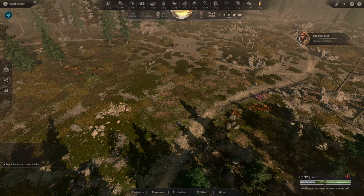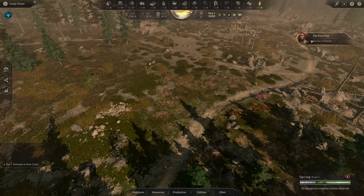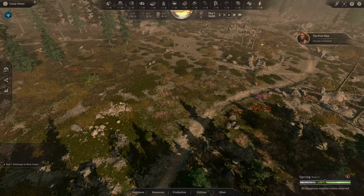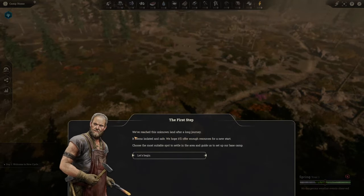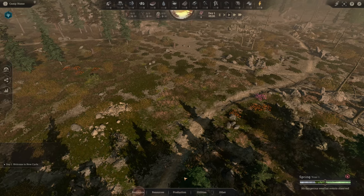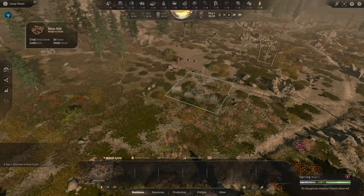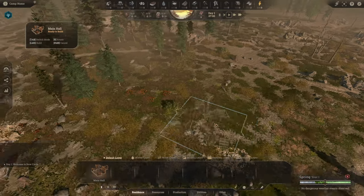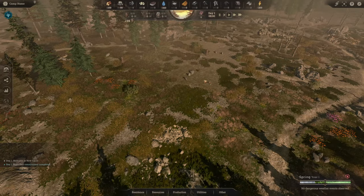Here we are then, we are in, and it really, really does kind of remind me of Frostpunk. So this looks like the campaign here, called 'The First Step', and choose a location. We've reached this land of unknown, seems isolated - choose the most suitable spot. There's the main hall, and we're going to put the main hall here; this seems like a good spot to put it.